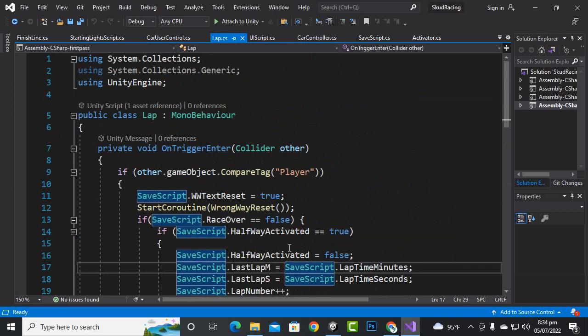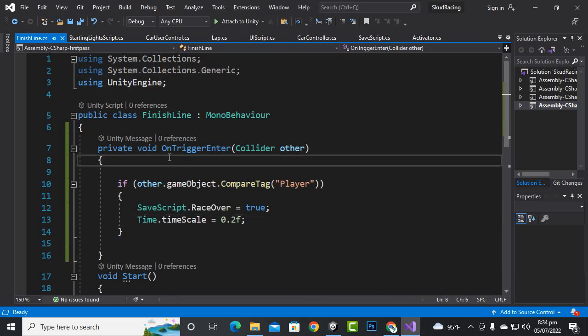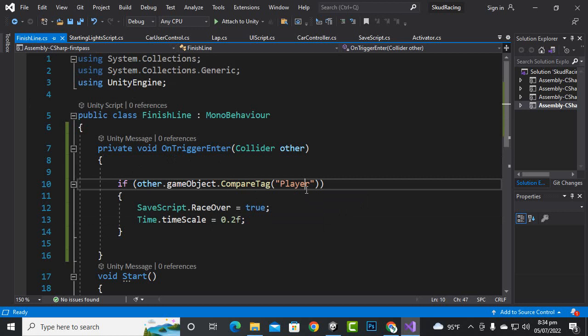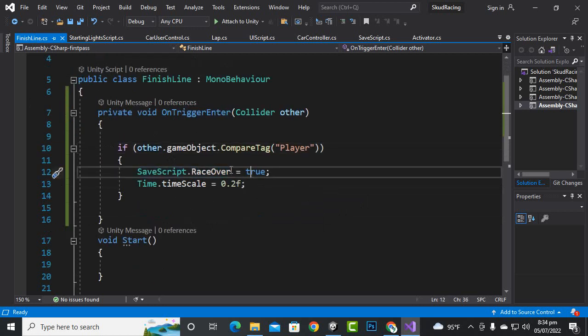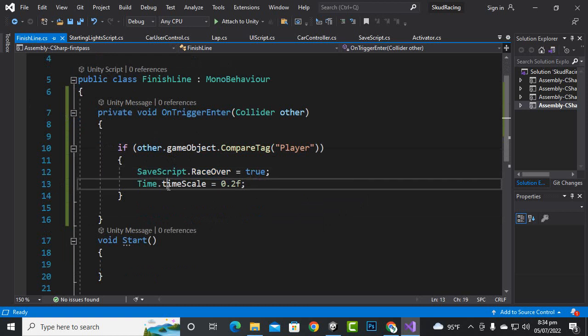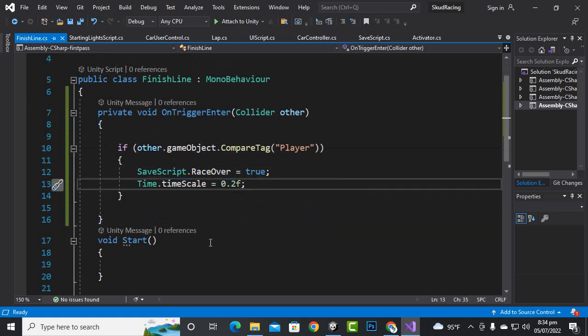Finally, in the finish line script, we add: if other.gameObject.CompareTag is 'Player', then save_script.race_over equals true. The race is over, and Time.timeScale will be set to 0.2f, so we will see the game in slow motion.